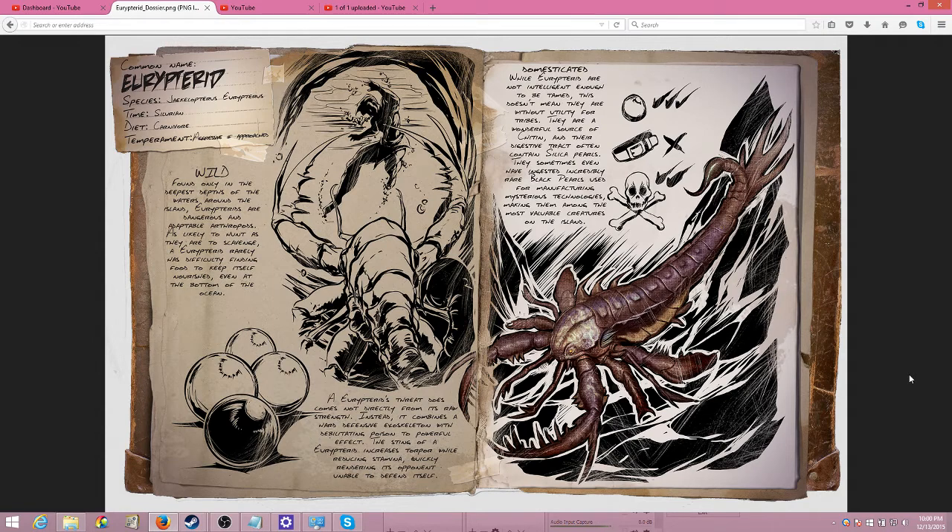It's going to be an underwater critter, pretty deep in the water. It's going to drop us chitin, pearls, and some black pearls, as you can see in the bottom left of the screen. Three white pearls will be common, and then the black pearl will be an uncommon item. From what it mentions later on, it's used for mysterious technologies, so this might be the new tech tier — the alien tier that has not yet released.